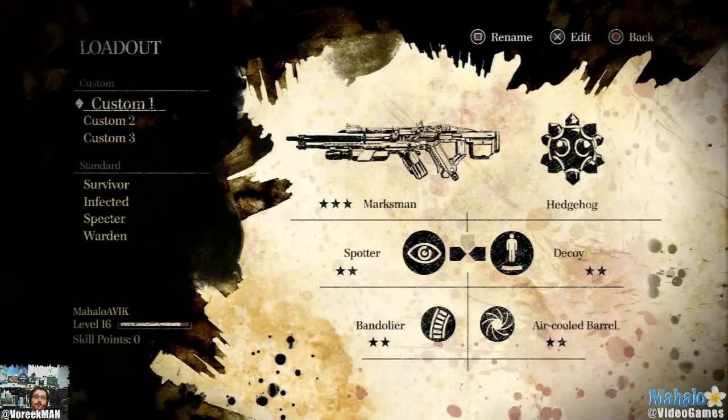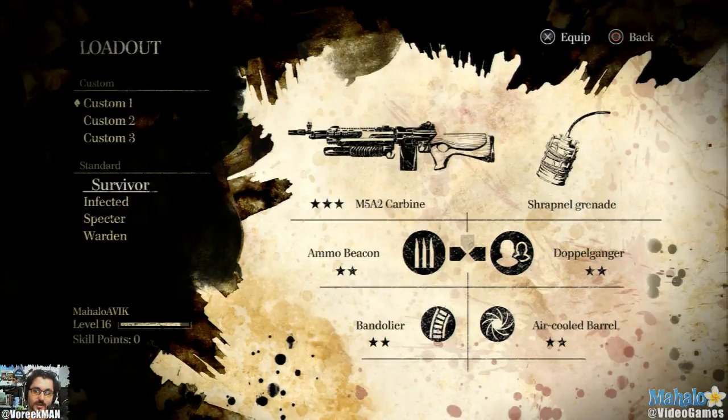There's the loadouts - this is what makes the game fun. When you first start, all you have is Survivor, which is a standard class. You basically get the carbine, a sharpnel grenade, your ammo beacon, your doppelganger, bandolier, and air cool. You can see there's stars on mine, which means I've upgraded them.